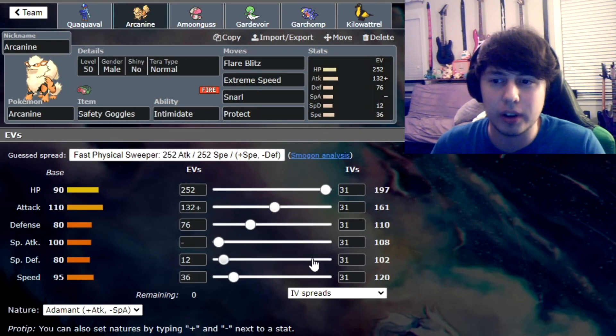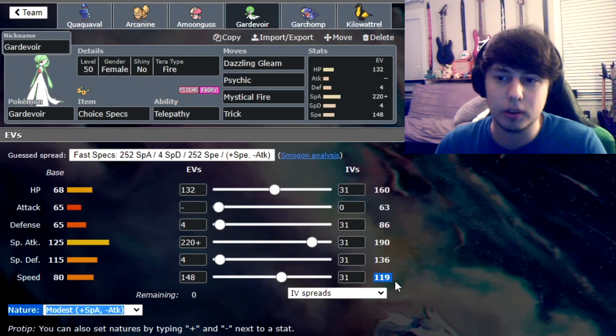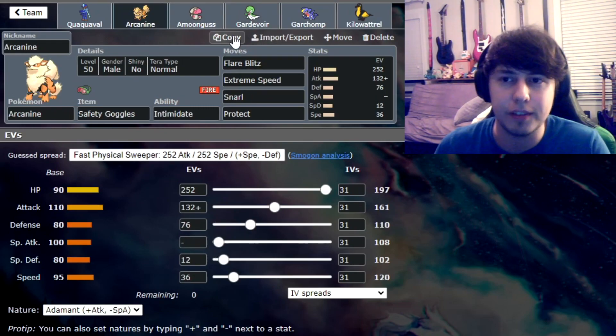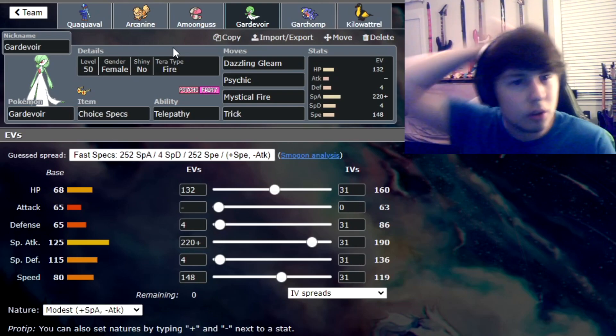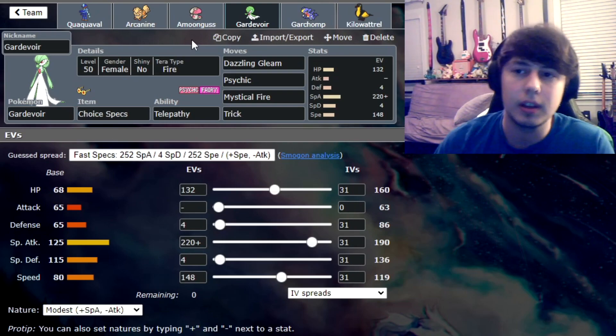Our final Pokemon is Arcanine. This is speed creeping the Goldango that we used last week, because I want Arcanine to be able to move first. Probably just for an instant Amoongus situation — I could Flare Blitz it and kill it, but if I fail to get the kill, I can use Dazzling Gleam to finish it off. I'd prefer to kill it with Flare Blitz first so I get a single-target Dazzling Gleam on the other thing.